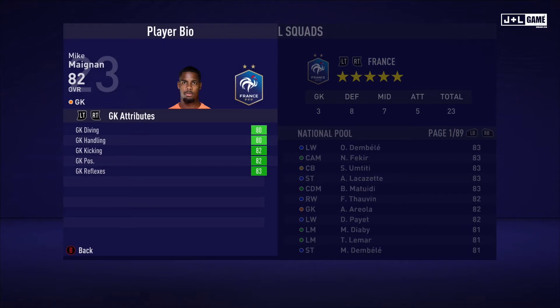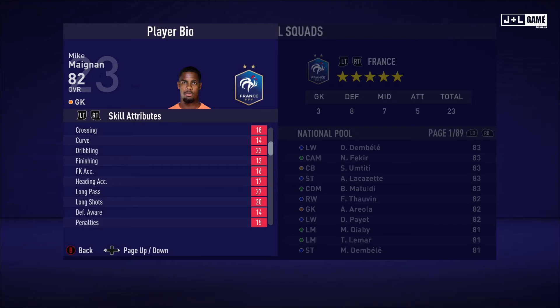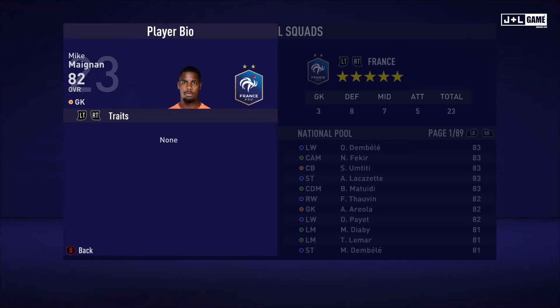Next up we have Mike Maignan. GK attributes are looking green across the board. Physical attributes also looking good, above average. Mental attributes looking nice, composure is above average. Skill attributes looking good, shot power is above average. Here is his player information and his traits — no traits being available.